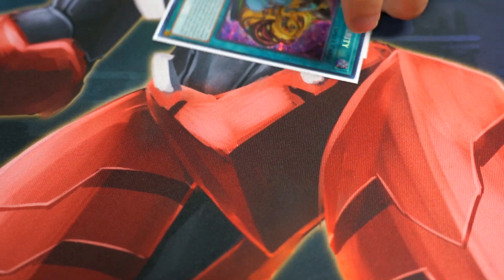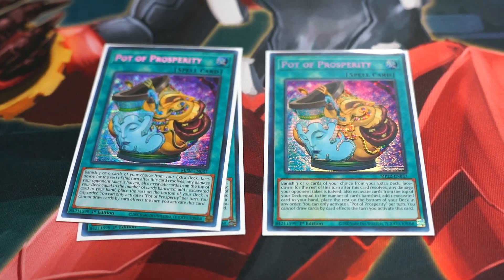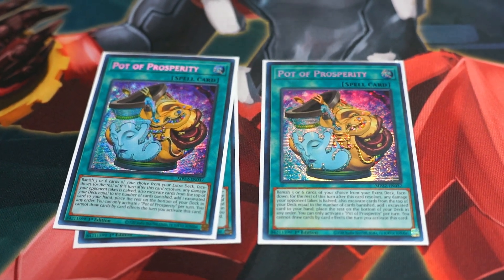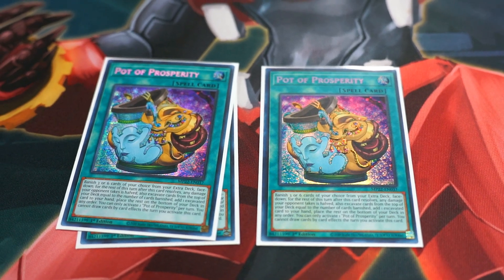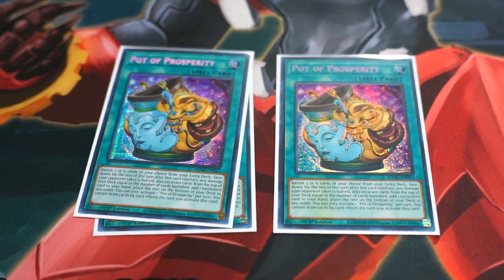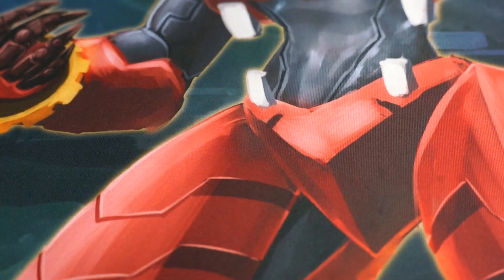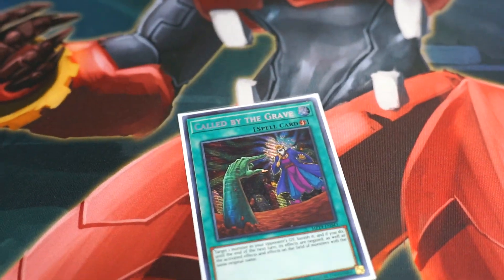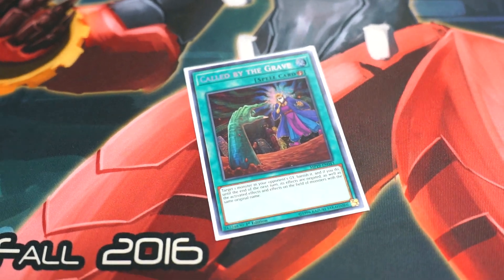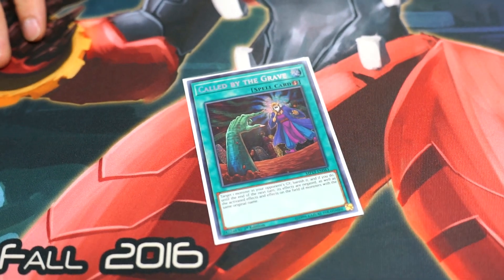I run three Pot of Prosperity — this card is cracked in the deck. I tried using the other pots, but unfortunately I didn't want to banish things from Desires from my deck, because I have a lot of one-of's. And I don't want to use Extravagance because if you want to go into a certain Link combo or use Super Poly, it became very difficult. So Prosperity is easily a goat card — I just picked it up today, makes me happy. One Call by the Grave — mainly due to the fact this deck can really hurt from hand traps. Ash kills it, Droll can occasionally kill it. It's just a useful card to have.